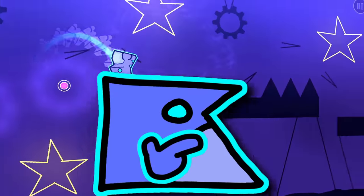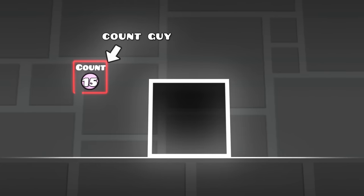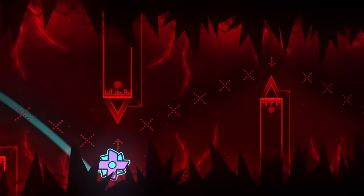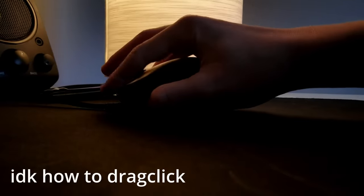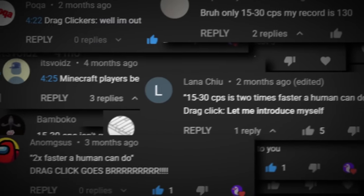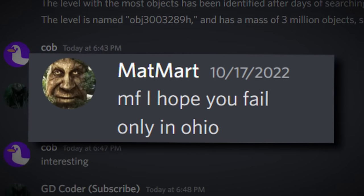Luckily I have an idea. Every time you click, 1 point is added to the total count. With this, we can easily set the number of clicks we want instead of hoping it won't go over 15. The maximum number of clicks a human can do in a second is roughly 15. I'm not talking about drag clicking, because last time my entire comment section made fun of me for that. And Matt Mart messaged me saying that I'd never be able to finish this.